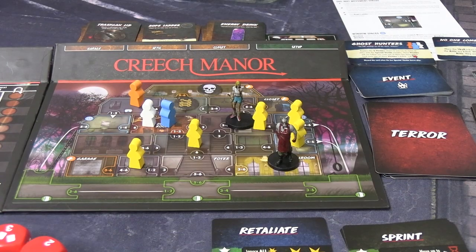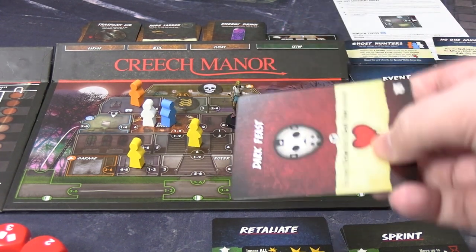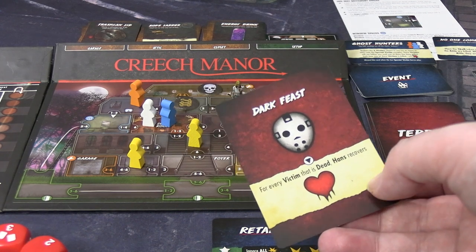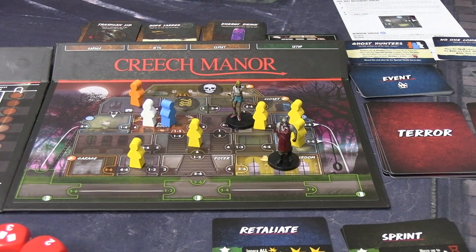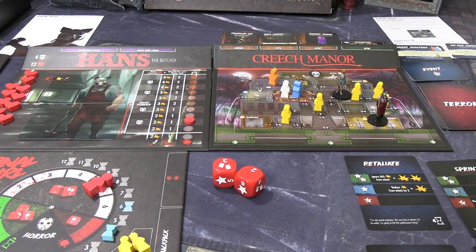Back to Hans — he's still not doing anything, I'm imagining he's doing the John Travolta looking around and shrugging gif. So he's doing nothing. Let's see if the house kills someone else. It's one of his cards: dark feast. For every victim that is dead, Hans recovers health — he's not lost any health. So all that is, is the horror level going back up to five. As far as terror cards go, that's pretty okay. It's going to be another defensive turn for me where I'm just playing focus cards, prepping for a big movement turn next.